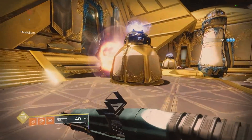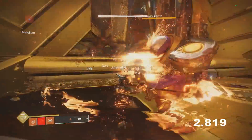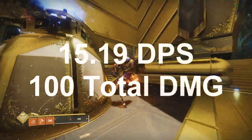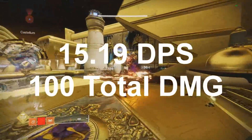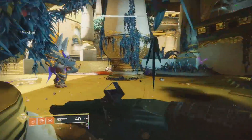Starting with the Burning Maul, the new Sunbreaker Titan. There are two ways to use it — the first is light attacks where you spin constantly and just hit them. It's hard to lock onto the target every once in a while, but I did roughly one full bar, so about 100 total damage, which divided by the time it took gives 15.19 damage per second.